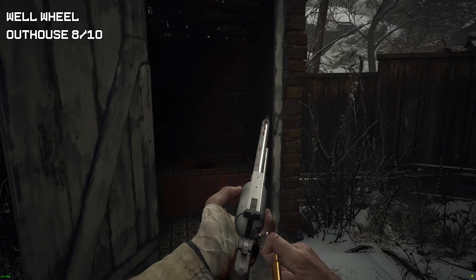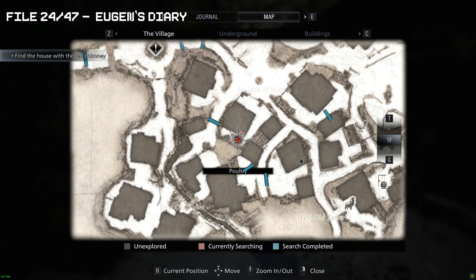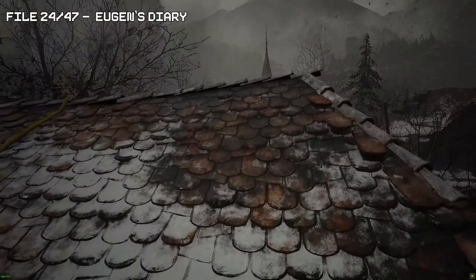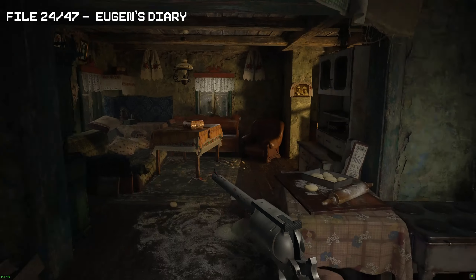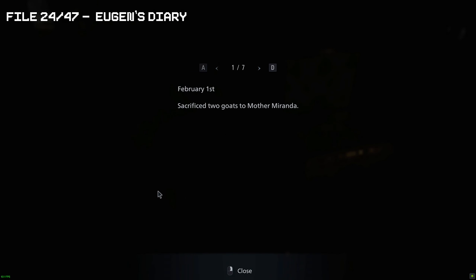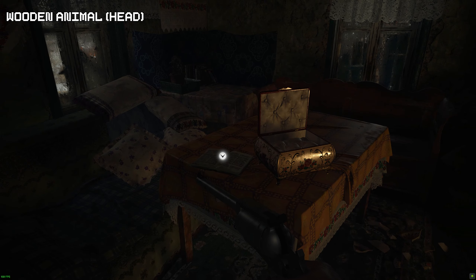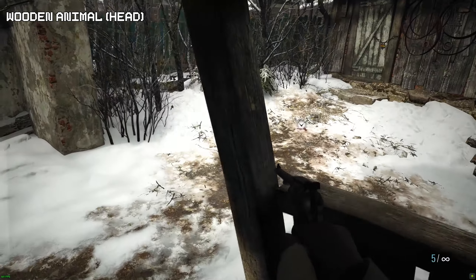With the well wheel we can now access the wells scattered around the area, so we'll be headed back at some point to grab some items. Right next to the objective or the key item to upgrade our key, as we enter this building you will find an enemy, a treasure box containing the key item key, and right next to it on the left will be file number 24.